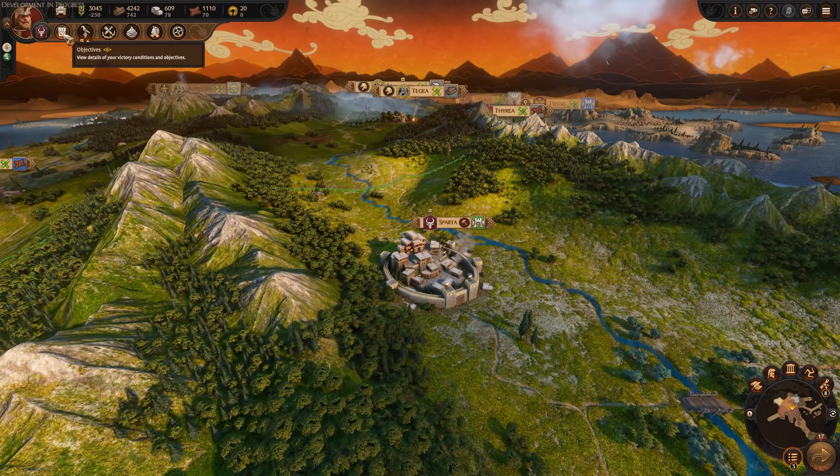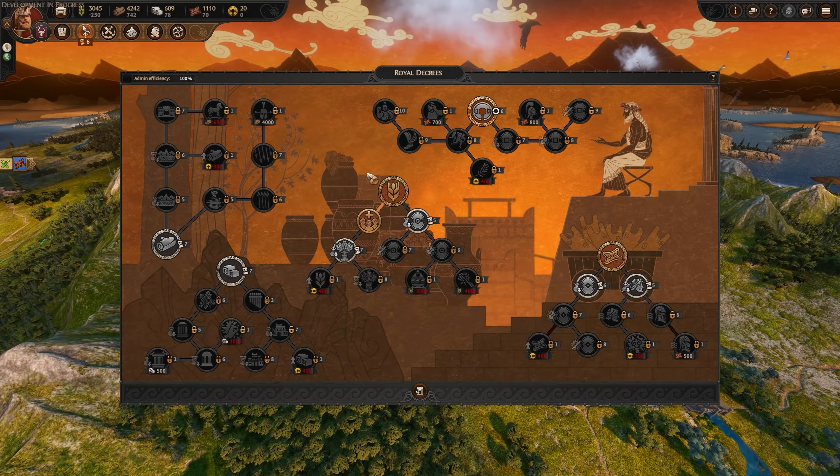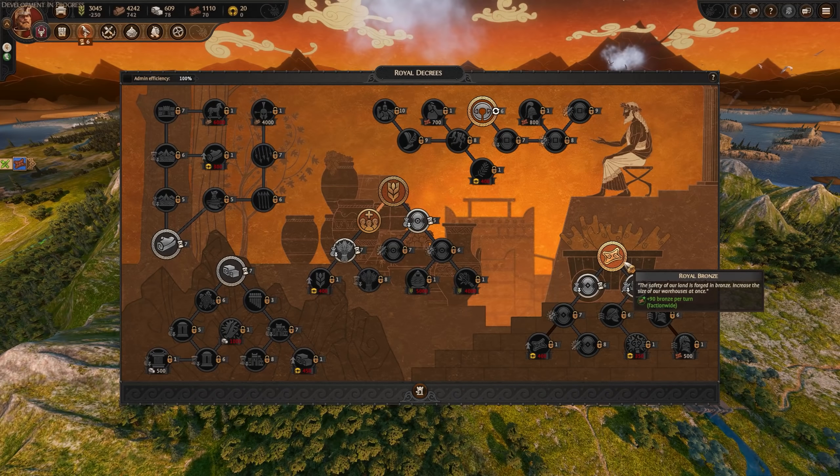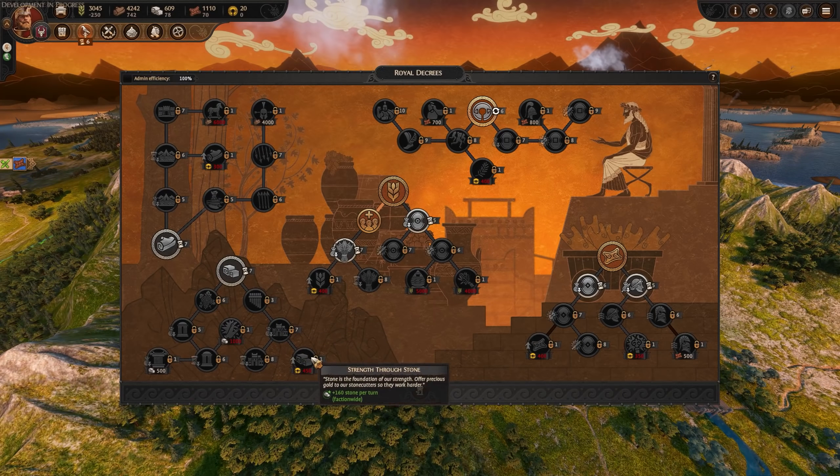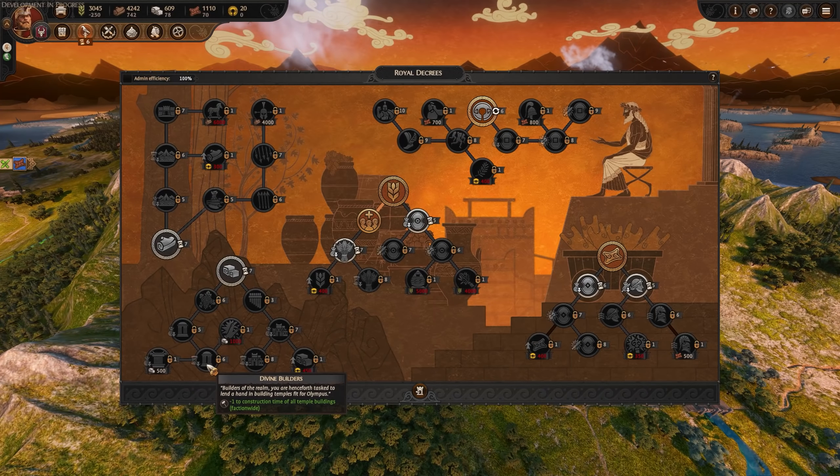Now to victory conditions: you've got the Homeric victory and the Total War victory. Do you want to follow the story, or do you just want to smash everyone? Then we have the Royal Decrees, which is just our technology tree, similar to any other Total War. They follow the five different materials that we have, so as you progress through these, you'll be improving your economy.